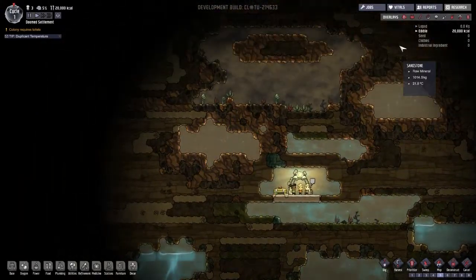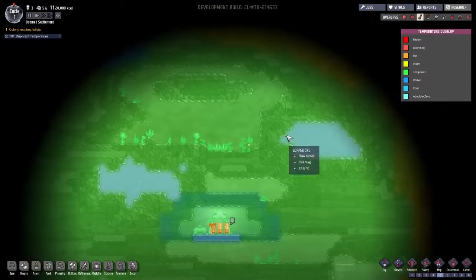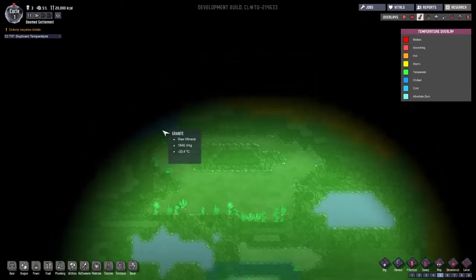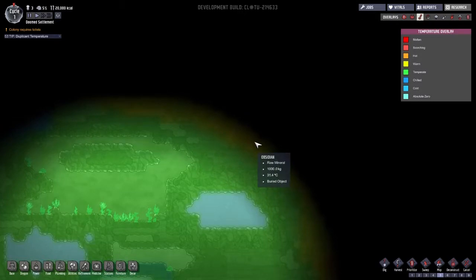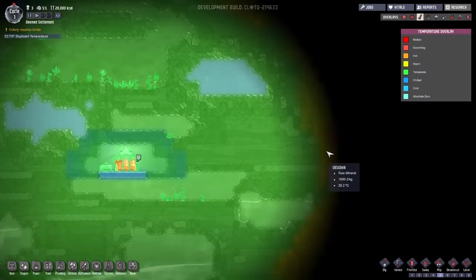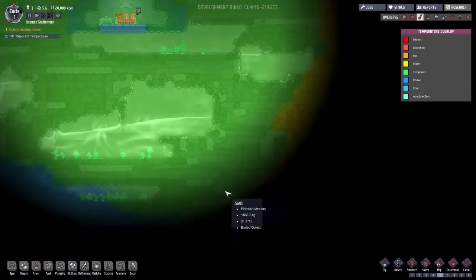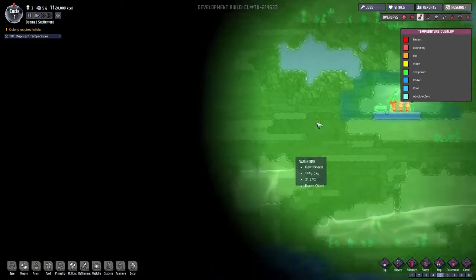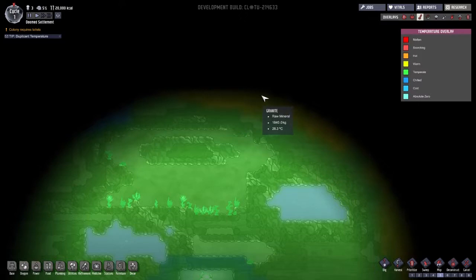Before we start, here's a quick tip: just use temperature. You'll have a pretty good idea of what's around you and what biomes you'll normally encounter. We have sandstone, mucidium, and abyssalite. When you see abyssalite, it's most likely the purple biome, which I don't want. But we have the ice biome on the south and upper side. I'm hoping to find golden amalgam to confirm it's a slime biome.